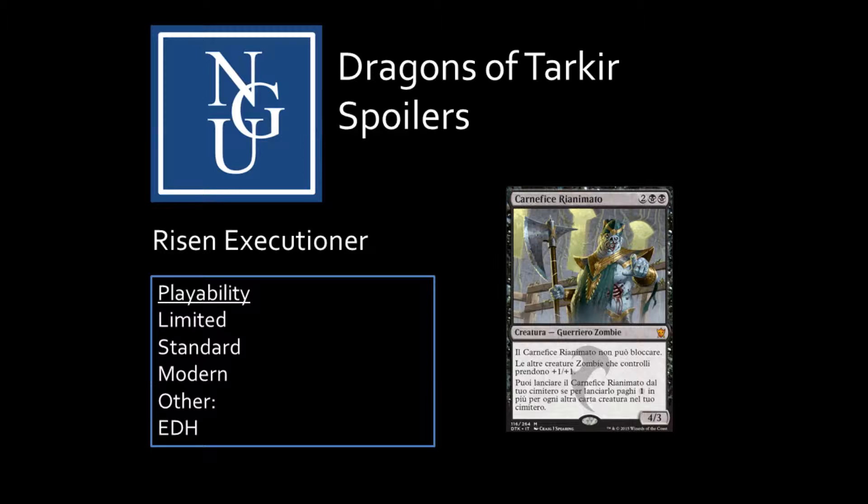The Executioner can't block. It gives plus one, plus one to all other zombies you control, and you may cast Risen Executioner from your graveyard if you pay one additional colorless mana for each other creature in your graveyard.